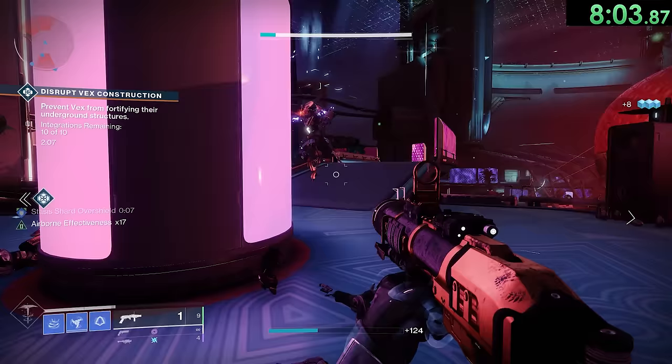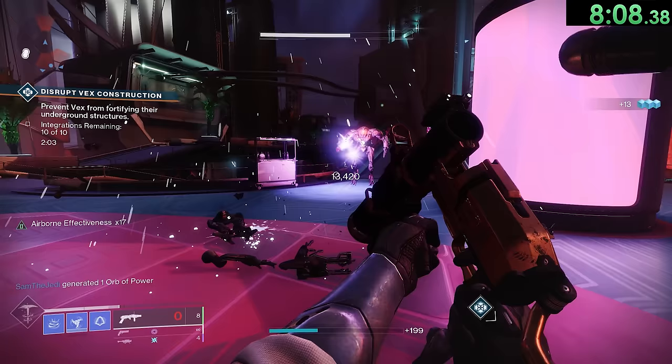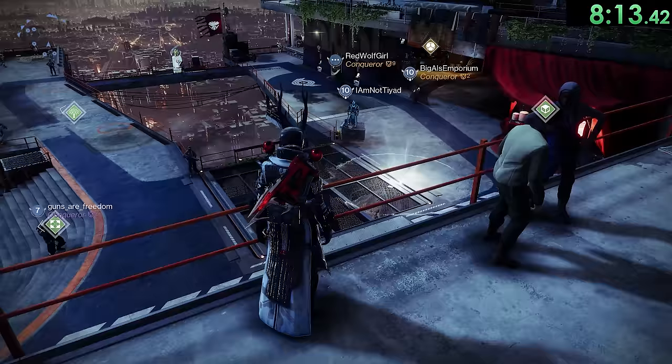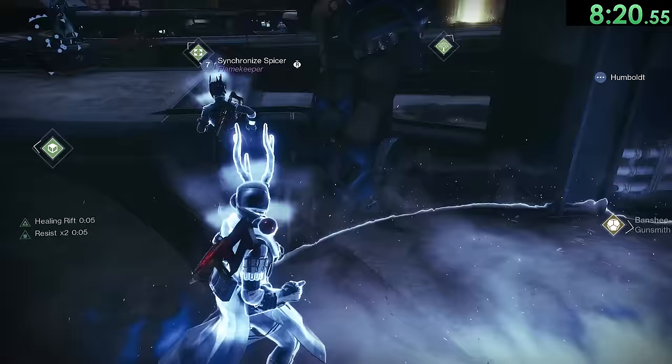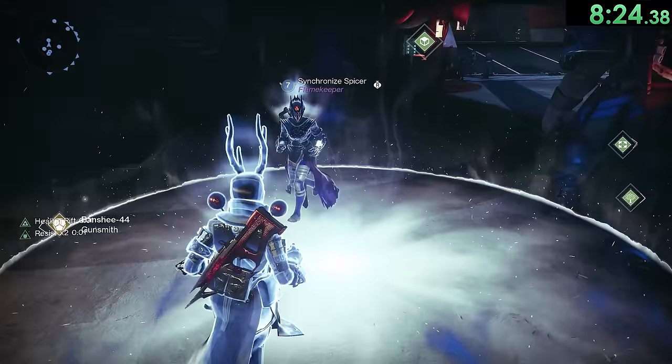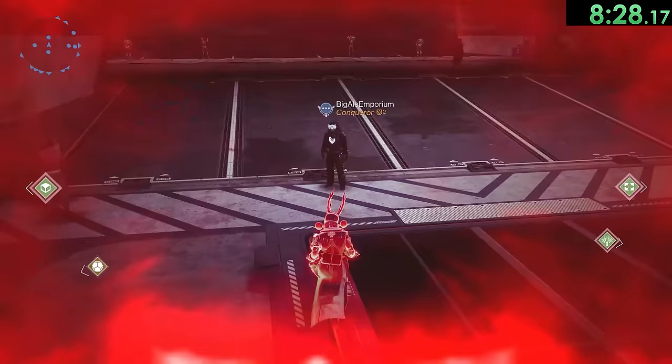The hipfire reticle on the Mountaintop grenade launcher is actually not centered properly on the screen — the real center of the screen is marked with that tiny green ghost icon. Normally you cannot use abilities in a social space like the tower, but it is actually possible to cast a healing rift and confuse everyone around you. All you have to do is equip the Stag and then find a way to die.